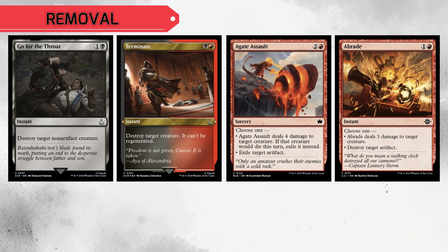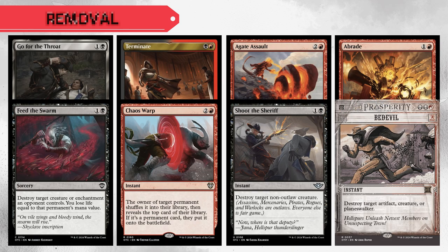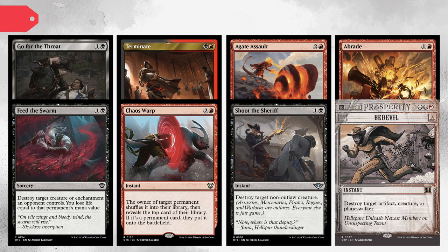And of course, we can't forget about our targeted removal, which I've found myself adding to a lot more decks lately, so we have Go for the Throat, Terminate, Agate Assault, Abrade, Feed the Swarm, Chaos Warp, Shoot the Sheriff, and Bedevil.